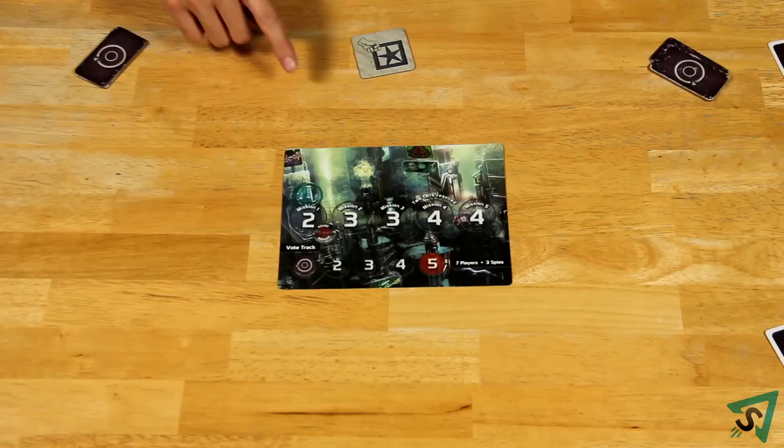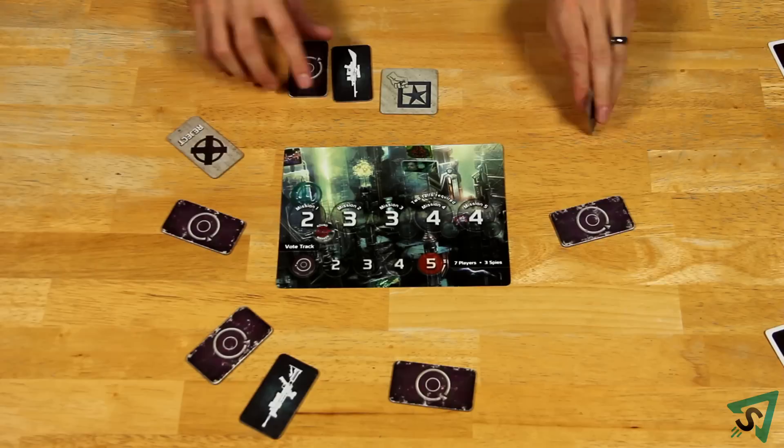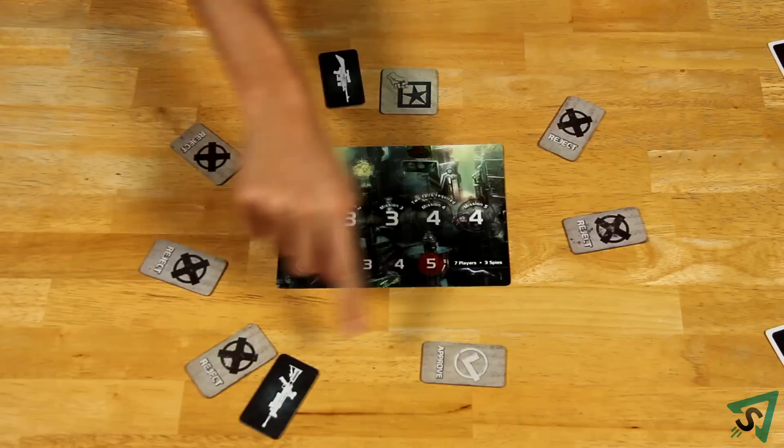Each round you have to complete missions. The number inside the mission circle indicates how many players need to make up the team for that mission. The mission leader gives each team member he wants to send on the mission one gun token. Once all the gun tokens have been given out in accordance with the mission requirements, all players vote on the team as to whether they approve or reject it.